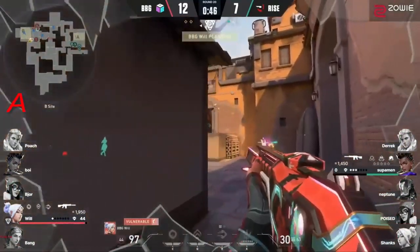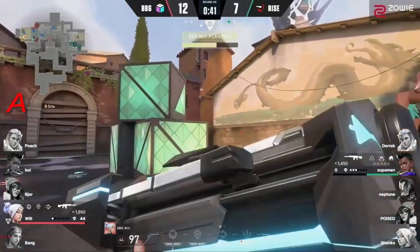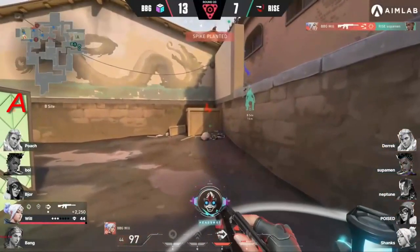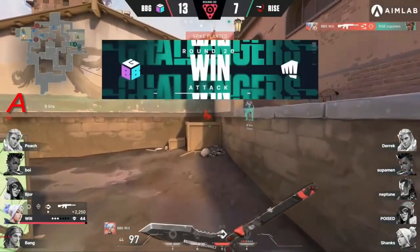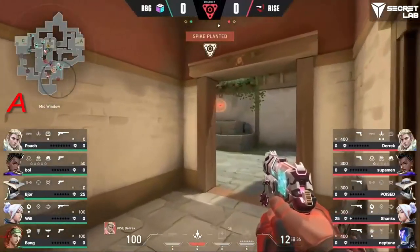Now it's Superman and Will — 1v1. Will does get the headshot, and that's it — going to be 13-7. Last on this B plant, off the trailblazer — just behind is going to be Will. They're going to be able to dash away after the plant, recon bolt coming out on the attackers too, as they look to fight this out.